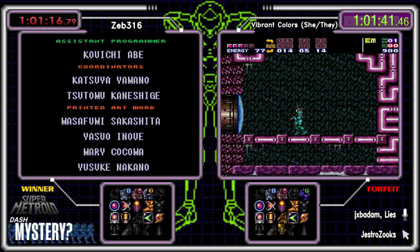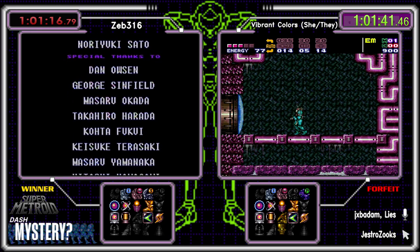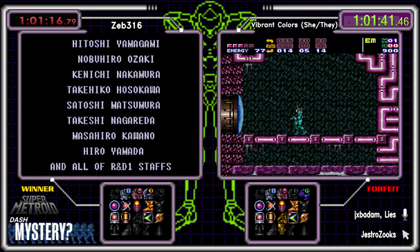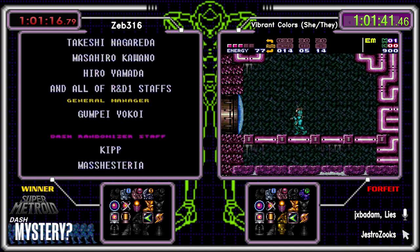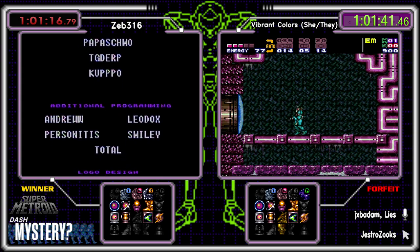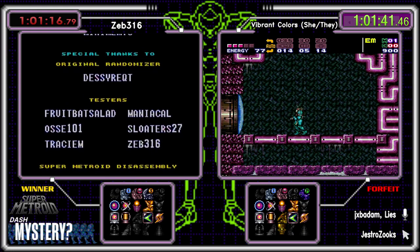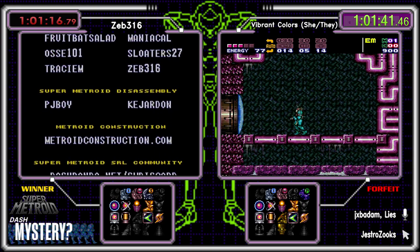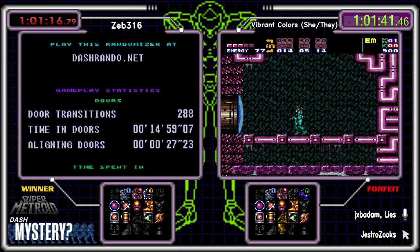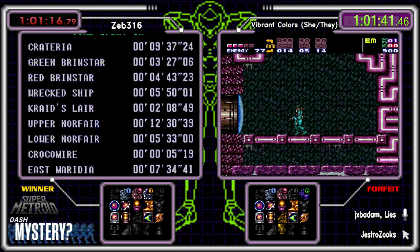We're also joined by runner-up Vibrant Colors — GG Vibrant. For how bad you were feeling about the seed, Zeb, Vibrant probably feels a lot worse. When I found Varia I was like it's done — GGs. Zeb is somebody who is a lot better than me at execution, so placing Varia right there when my main plan was to gamble at something that wasn't on offer... There was Gravity, but what's the point with Varia right behind the moat?